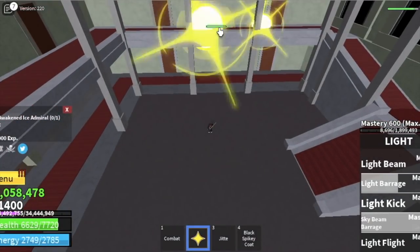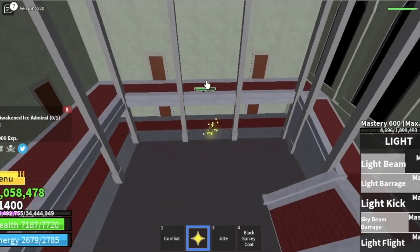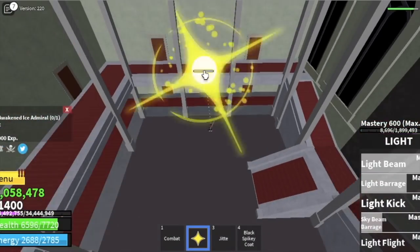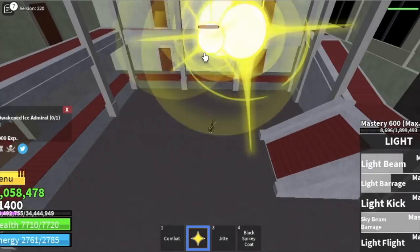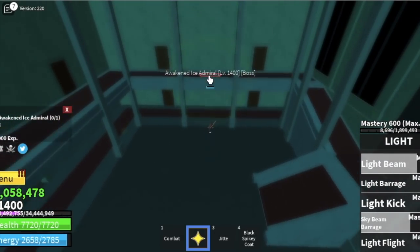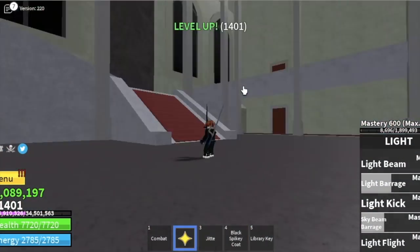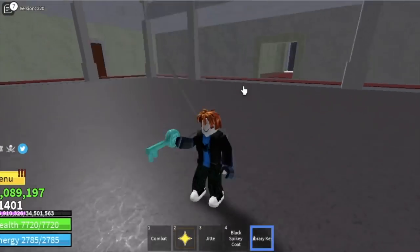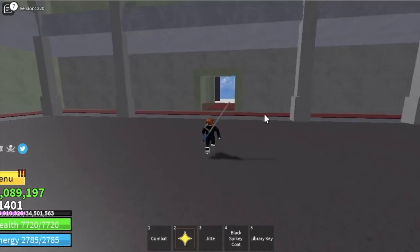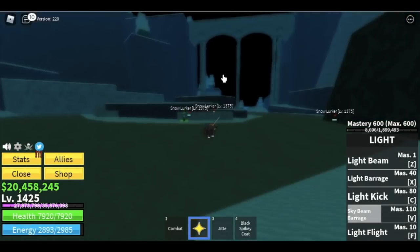Level up until you reach 1426 to start quests on the final island — the Forgotten Island. Honestly, I didn't train there and instead maxed out my level on this island with Arctic Warriors only. We skip Snow Lurkers, just defeat Arctic Warriors and the Awakened Ice Admiral. We also got the Library Key.